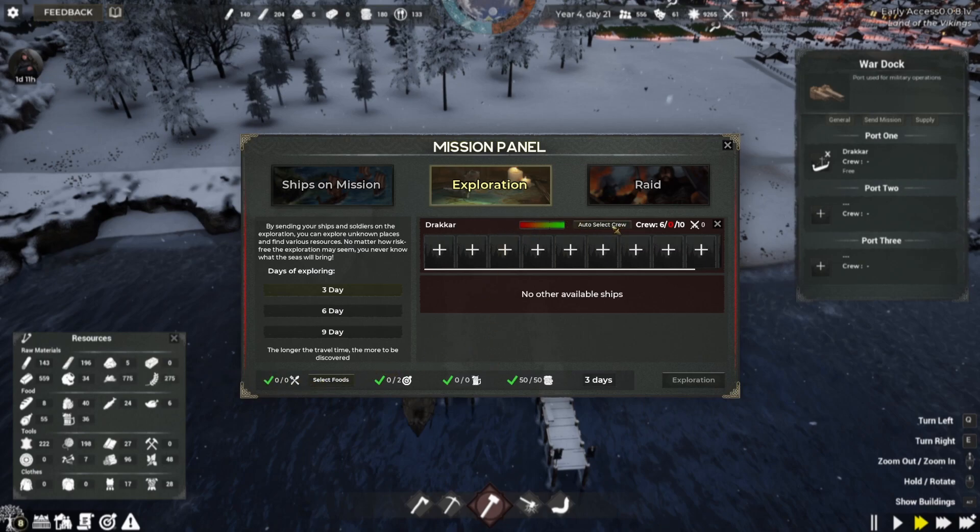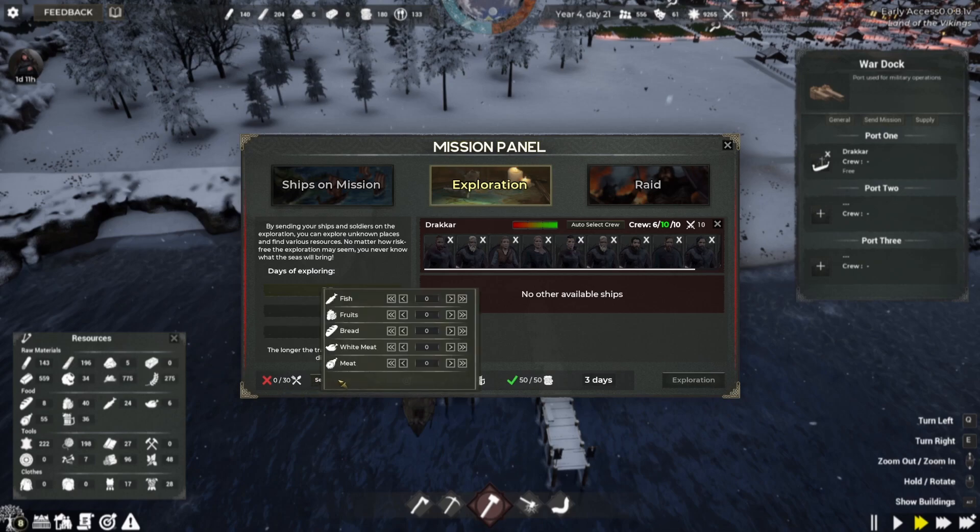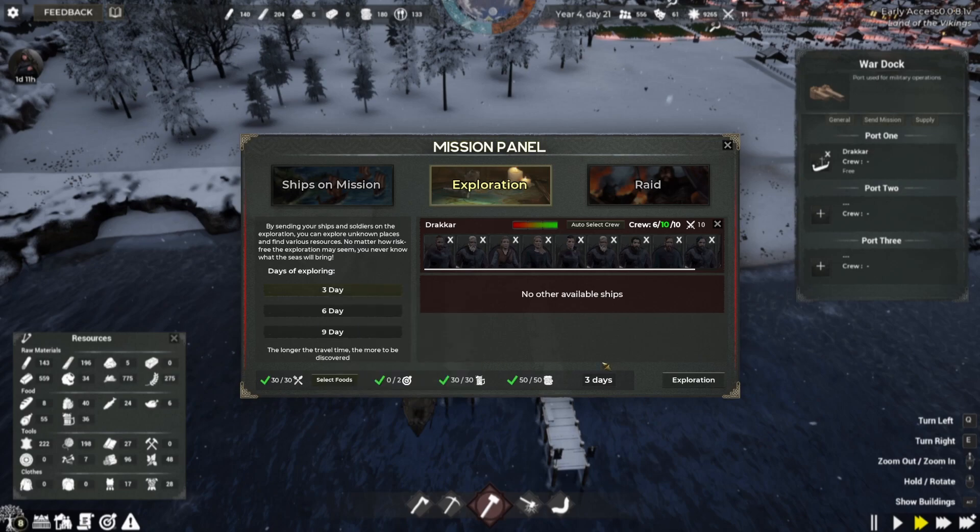Let's auto select the crew. We need to provide enough food if we don't want the crew to starve — we need 30 meals. We should be able to do that. We have plenty of fruits so let's go ahead and do that. I'm going to throw a little bit more in there just in case. Let's do a three-day exploration mission and see what happens. It does increase — that makes sense. Here's the food, and here's the beer they needed.